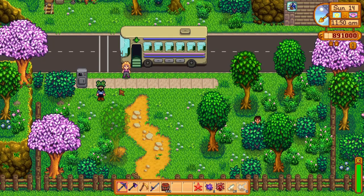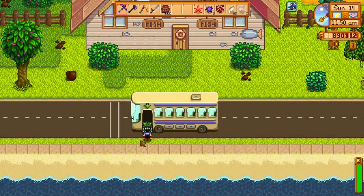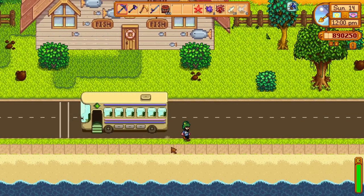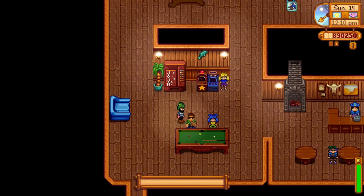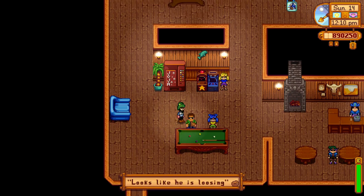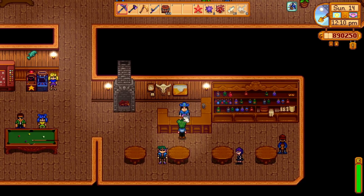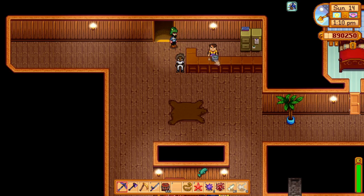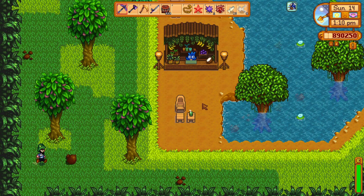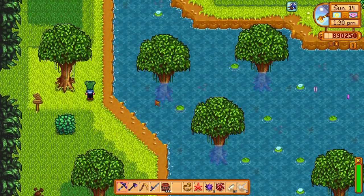Moving on, we do have a new location which the bus will be taking us to, and that will be the Albatross Fishing Resort. Let's go take a look around here — we got some new people here. I don't know what all there is to do here. I did find a shop back here but it didn't seem to work. It is stalling a little bit. Can we cast here? Maybe there's a conflict with another mod or something's not working right.